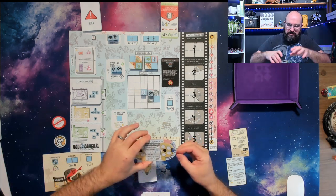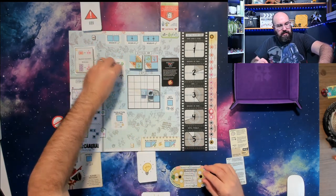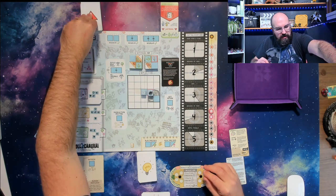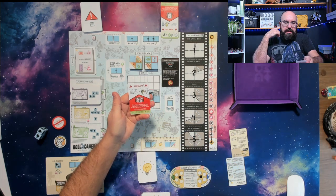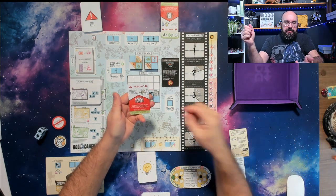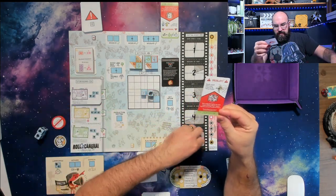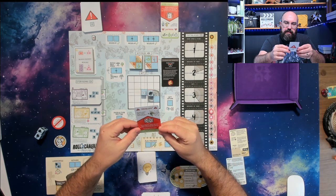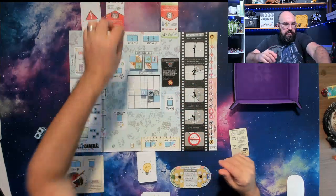I have to advance the schedule. I only have nine days left. I take these dice off, and then we get a new problem. Our new problem is a deadly wasp built a nest in one of the editing rooms — put a block token on any empty editing room space; scenes cannot be played there. We're going to have to find a way to clear that.